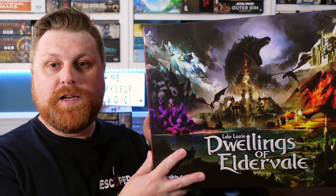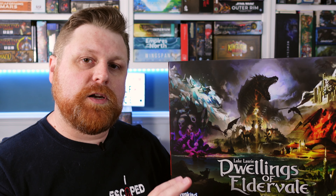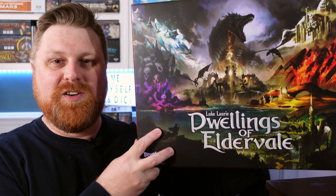Today we're playing Dwellings of Eldervale. The Kickstarter released at the end of last year or beginning of this year and it was up on their website to order. I got the big, honking legendary edition which has a lot of replay value and cool things I haven't even explored yet. Today we're going to do a full playthrough and a rules teaching, so if you're interested in seeing more playthroughs in the future, give this a thumbs up. That's enough waffling — let's get to the table.